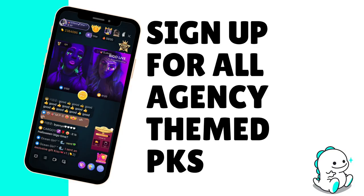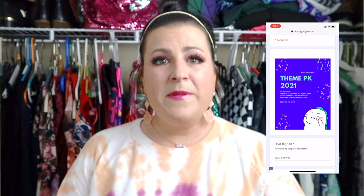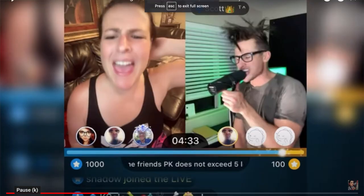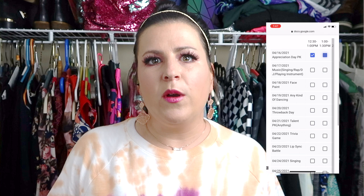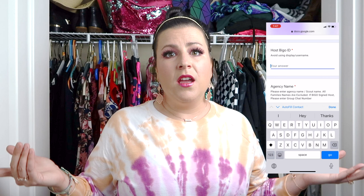The easiest thing that you can do is sign up for PKs. You should sign up for every single themed agency PK. There are themed PKs every single day — exaggerated makeup, dancing, singing, cosplay, all sorts of different ones. Bego pays you beans; it's basically a participation award. All you have to do is show up. If you and your opponent both show up and do a 20-minute PK — which is just another way of saying a battle — Bego is going to pay each of you beans just for going. My advice for anyone new or anyone just trying to make some free money: sign up for every single themed PK.